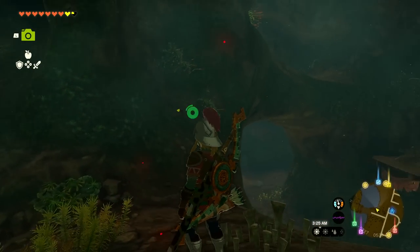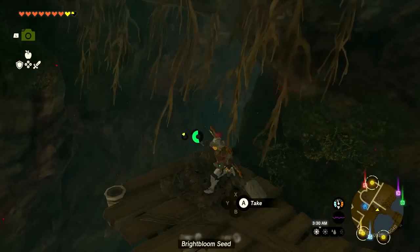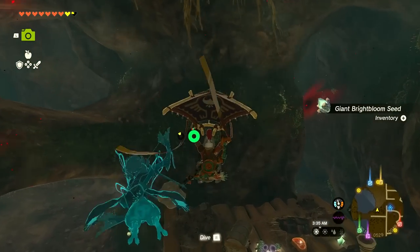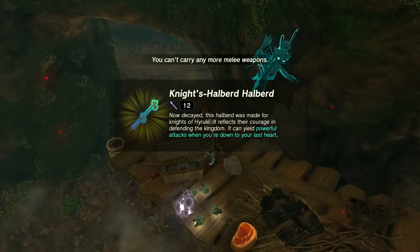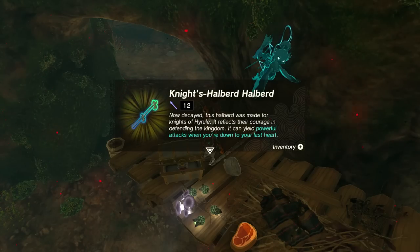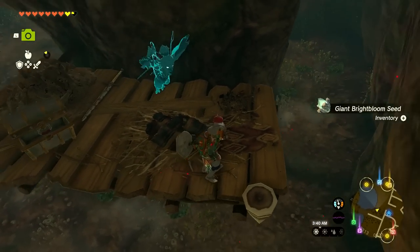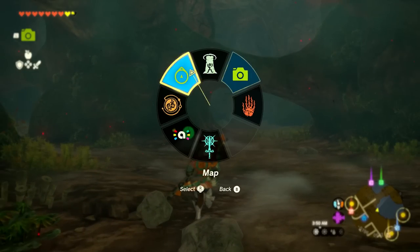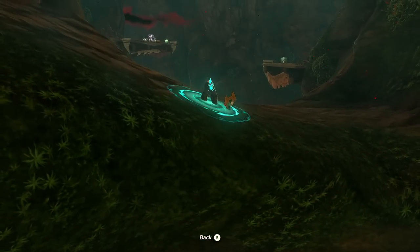Most of the stuff on the ground is grabbed. Climbing back up, there's a chest up this way. We saw some rocks before — don't know exactly where. There's a Bright Bloom Seed and some more meat. Let me open up this chest — it could have our next Hylian piece of gear. We get a Knight's Halberd! Now decayed, this halberd was made for knights of Hyrule — it can yield powerful attacks when you're down to your last heart.